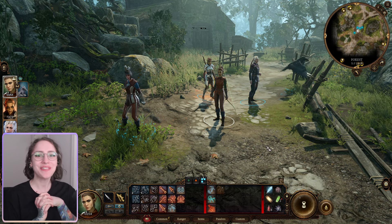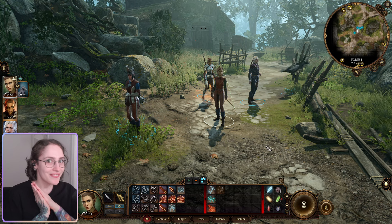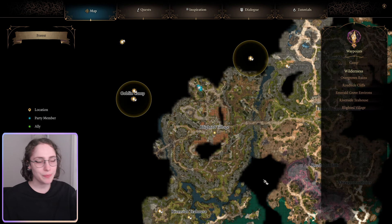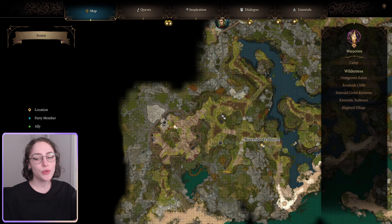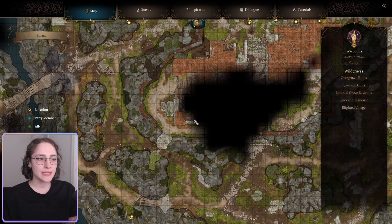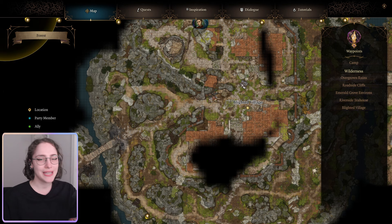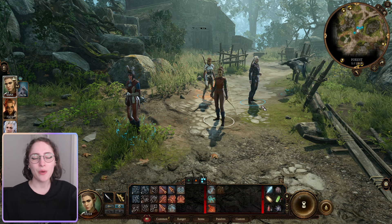Hello everyone, welcome to my channel! Hope you're having a great day. I'm back with another Baldur's Gate 3 video. Today we're exploring the Blighted Village. In the previous video we went into the hag's lair and tried to save Maria, but sadly were unsuccessful. We also killed the hag, found Koga's secret, explored the swamp area, and came through this way into the Blighted Village - we talked our way through without getting attacked.